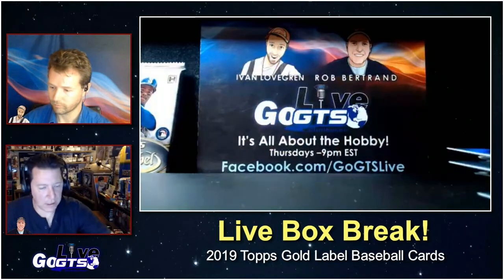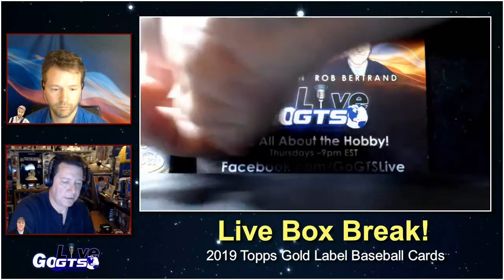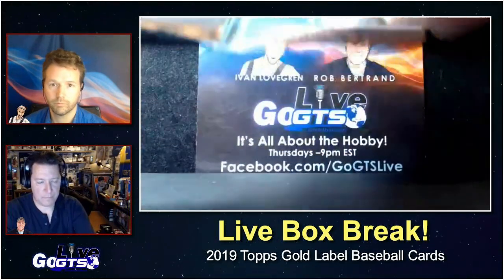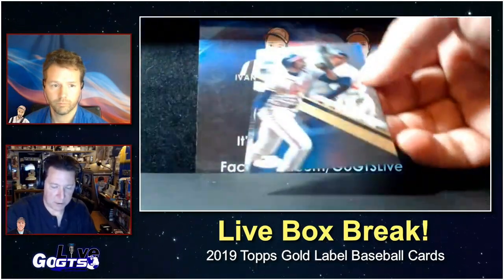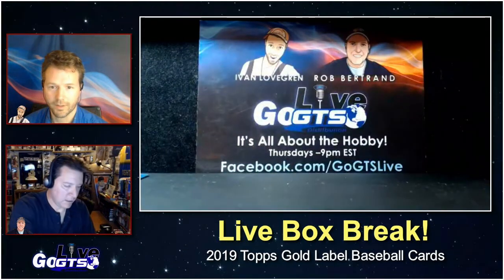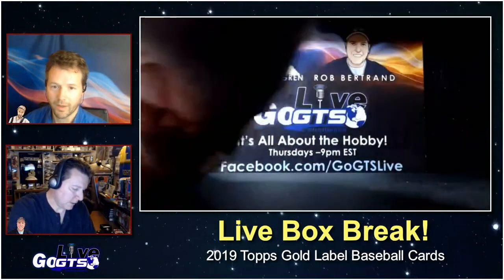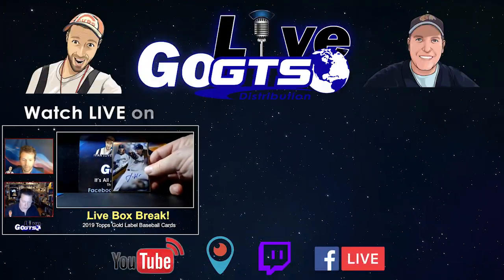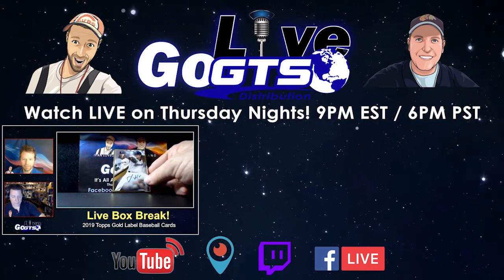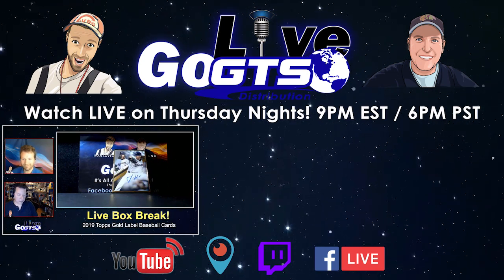Anthony Rizzo, and that framed auto is in this pack which you can clearly tell. Looks like there's a couple other cards in here — how about Deion Sanders? Nice. And George Springer. Oh we got Josh Hater. Big deal, everybody's favorite — well we're not going to get political here, right? Okay, alright, so Josh Hater.